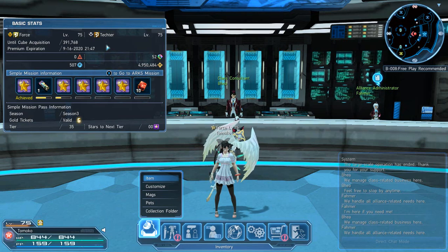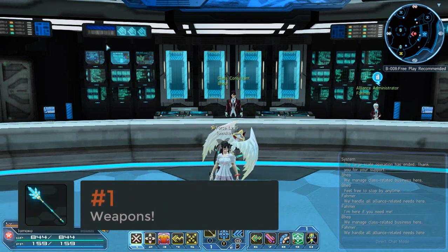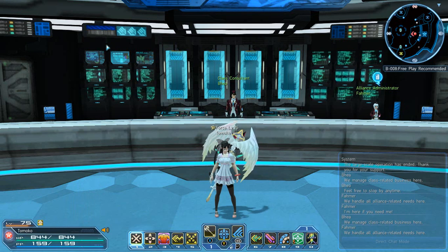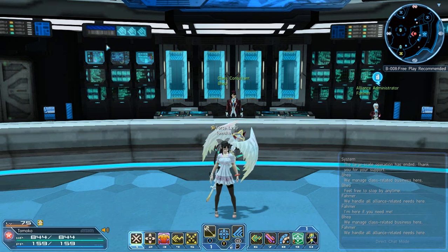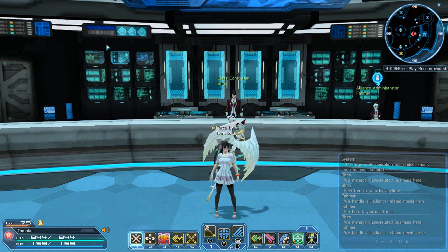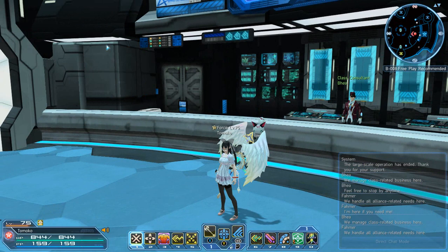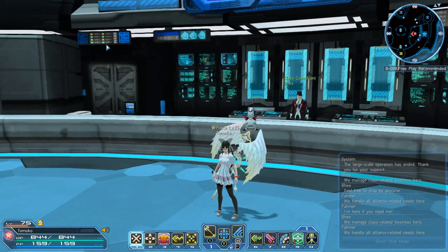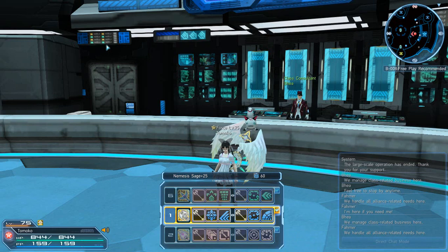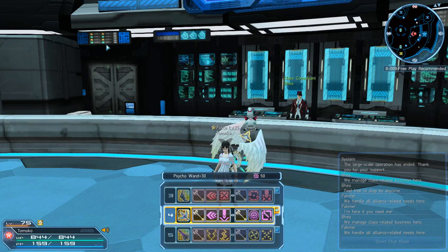Step one for Force is weapons. Unlike other physical classes — Rangers, Hunters, Gunners, Fighters — they can reliably use one weapon of a light element and be perfectly fine. Force is a little different; we rely on our elements. So when you're making a palette of weapons, you do a rainbow palette like I have, with every single element: fire, light, ice, wind, lightning, and dark.